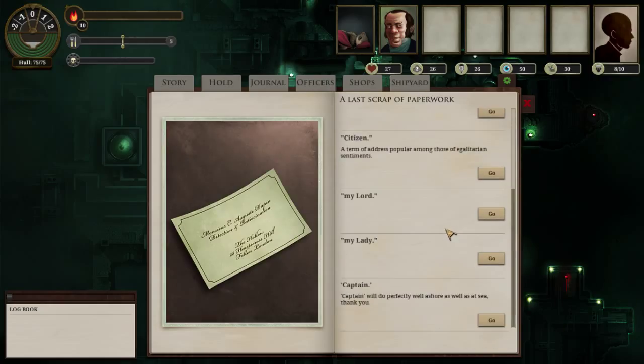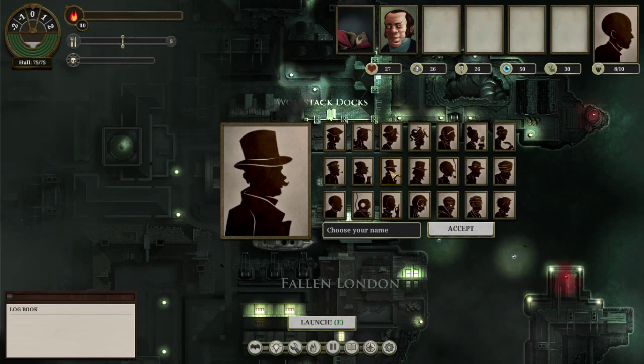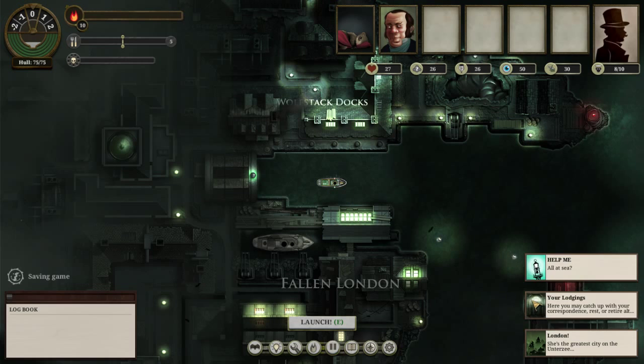And finally the last scrap of paperwork - we just want to see how we're addressed, which I'm pretty sure doesn't actually make a difference, so I'm just going to go with captain and then the most dapper looking man available. We finally finished all the preparatory work and now we get into the game proper.